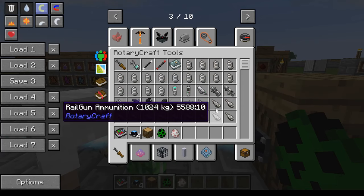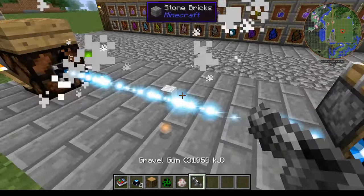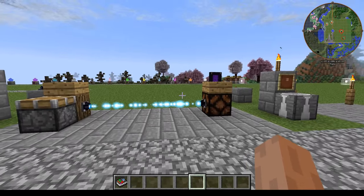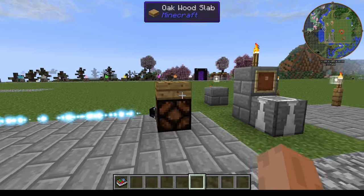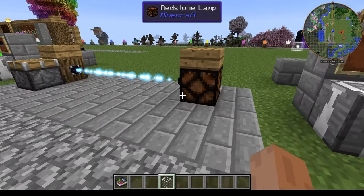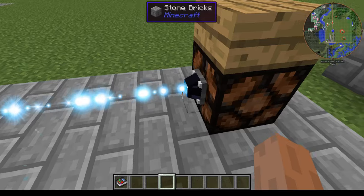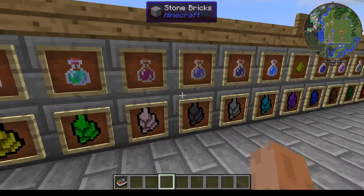They only sense players — not items, not hostile mobs, not friendly mobs. You can see it doesn't sense the sheep or the creeper. So that's the Lumen Wire — it can be useful if you want something to activate when a player walks through, or if you just want a shiny beam somewhere. It does not pass through glass blocks — it must be open space.